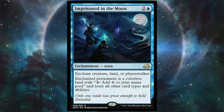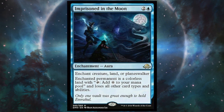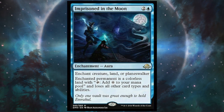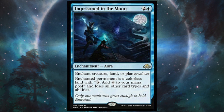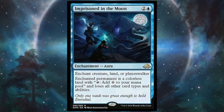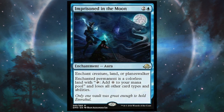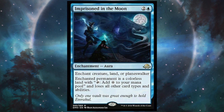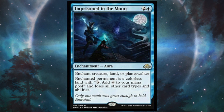Coming in at number four is the Master Ball of MTG, and that is Imprisoned in the Moon. Imprisoned in the Moon is two generic and one blue for an enchantment aura with enchant creature, land, or planeswalker. It'll make the enchanted permanent a colorless land with tap to add colorless to your mana pool, and that card loses all other card types and abilities. This is going to be big for every blue deck that does not run white. If you are in blue but have no white for Oblivion Ring, then this is the spell for you. Mono-blue Tron is going to see a big comeback with this, and Sultai and Dimir Control builds are also going to check it out.